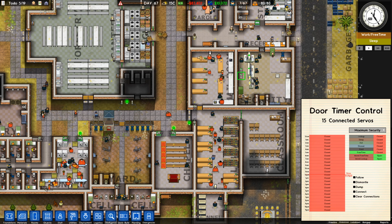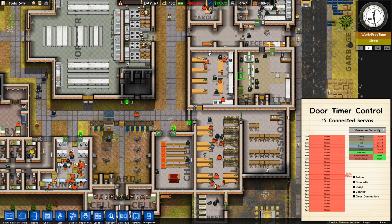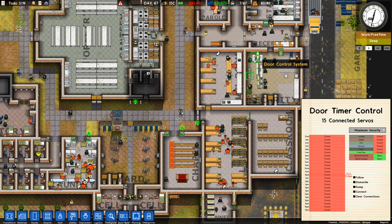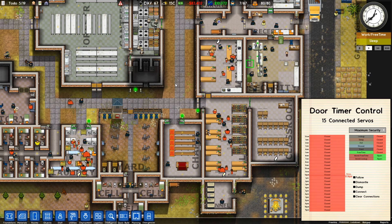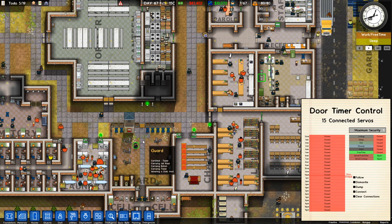Essentially, this is just a way to open doors in bulk at specific times in the day, which allows you to take some of the stress off of the guard operating the door control system. You can get super creative — you can, say, open the doors to the canteen only during canteen hours, or only open the yard during yard time.